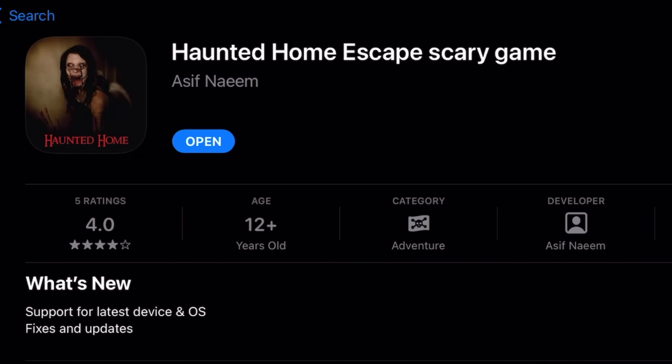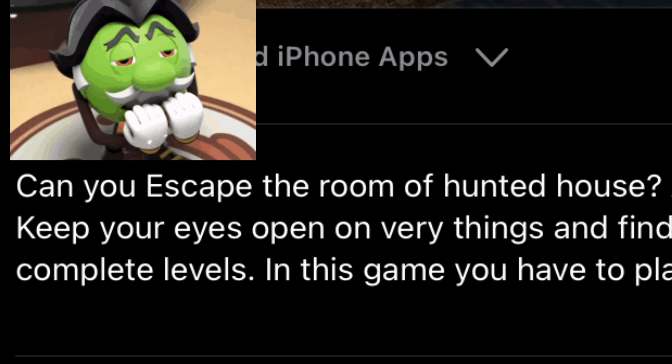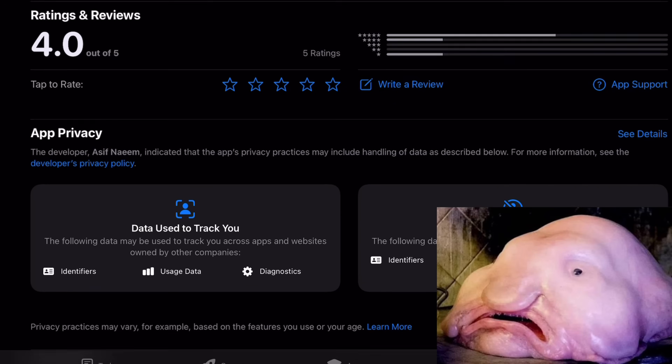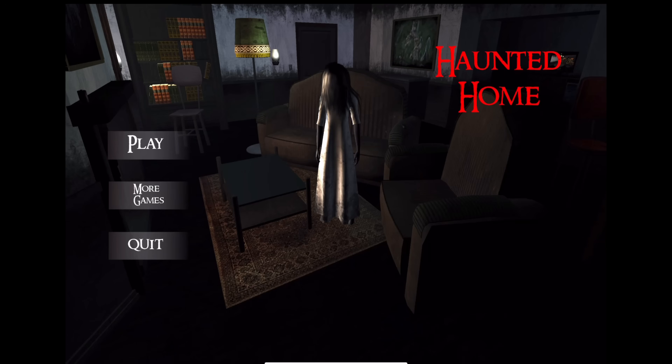The next game we're playing is Haunted Home Escape Scary Game — a game where you go around a spooky house and do something, I don't really know. Unlike the last game, this one got updated just four weeks ago, so at least it might be somewhat polished — right? Well, no. The description says: 'Can you escape from the room of hunted house? Are you enough brave to escape this scary horror house? Keep your eyes open on very things and find those things which can eat you. Play safe, find things and solve different puzzles to complete levels.' There are just five ratings rounding up to a 4.0 — another highly rated game, it seems.